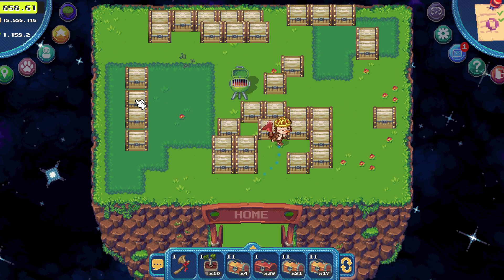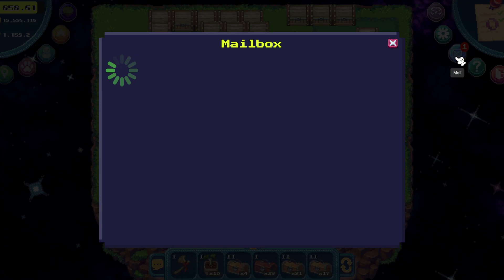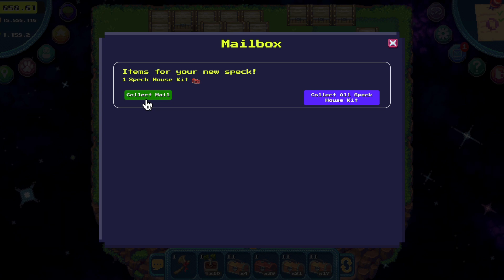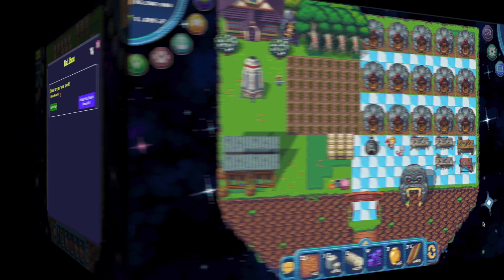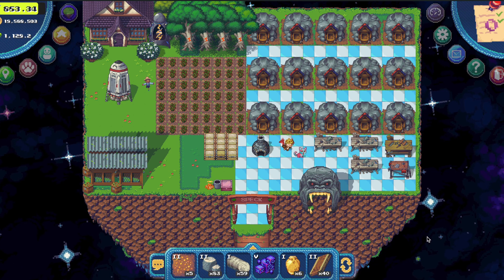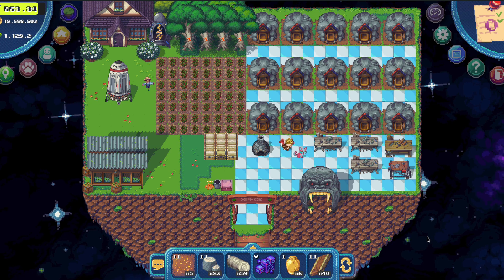So this is what you get: plus 6 soil, plus a small mine, and plus a little house. Yes, you even get your own house. How cool is that? And now you will have a lot more responsibilities on managing your small plot of land.